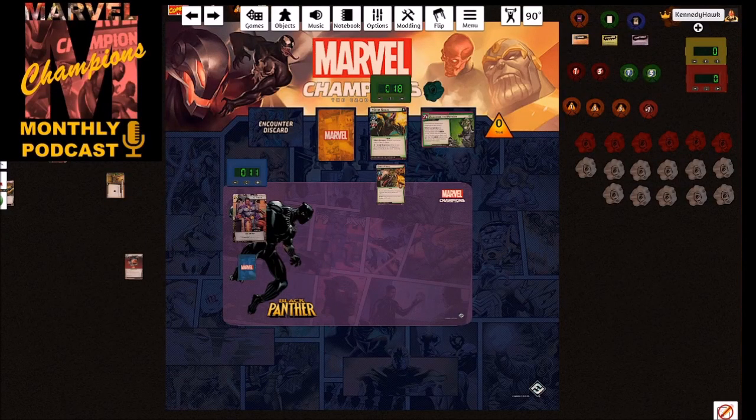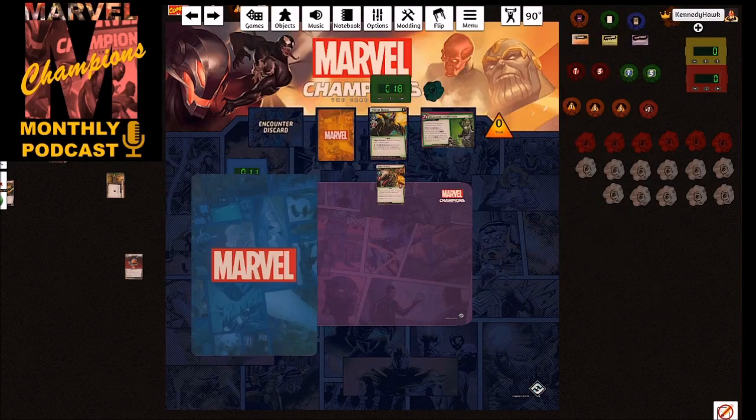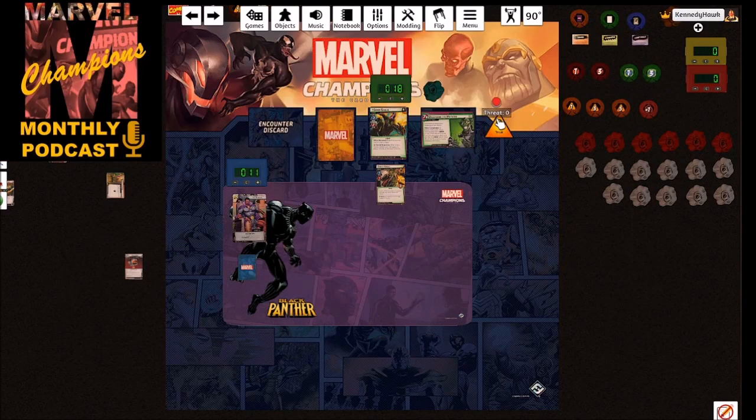Hey everybody, we're doing something pretty cool today — we are taking part in the Side Schemes Draft League. Eight of us drafted heroes and aspects; I ended up with Black Panther Aggression, and this is my first game of the four different matchups we have to do. I have everything set up here. I have my Goblin Thrall in play. In player order, if this is completed, each player not engaged with the goblin minion must discard three cards from the encounter deck and put the first goblin minion discarded into play with them. It starts at two threat and goes up by one per turn.